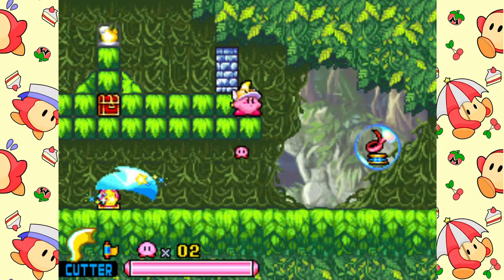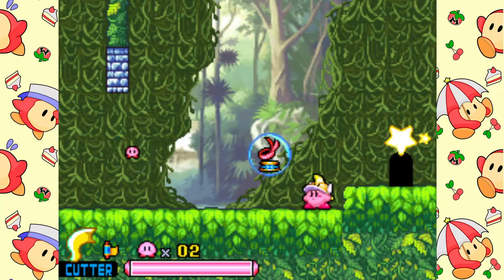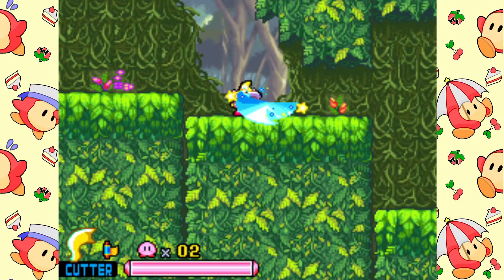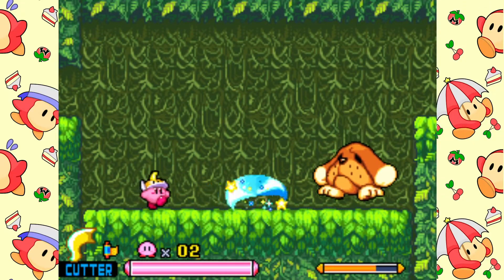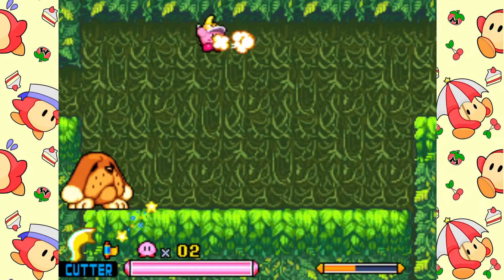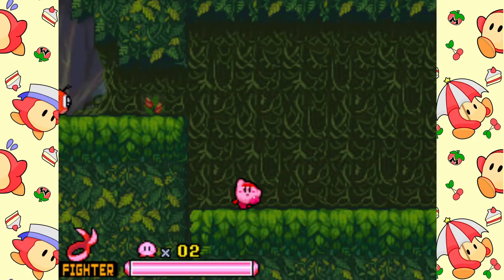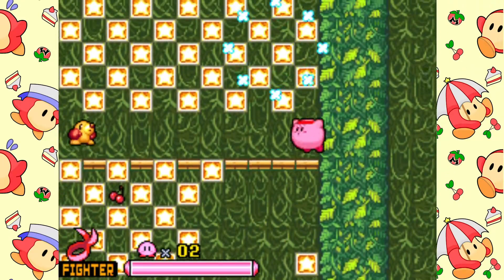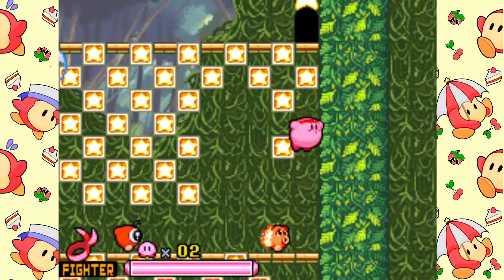Luckily there's no Waddle Dees in here. And here we're about to find one of the most adorable mid-bosses ever — Box Boxer. We'll take his Fighter ability, although I use it mostly for the power-up anyway. Really good in Kirby Fighters 2. We'll just cut up here — be careful we don't hit any Waddle Dees. Falling Hothead.